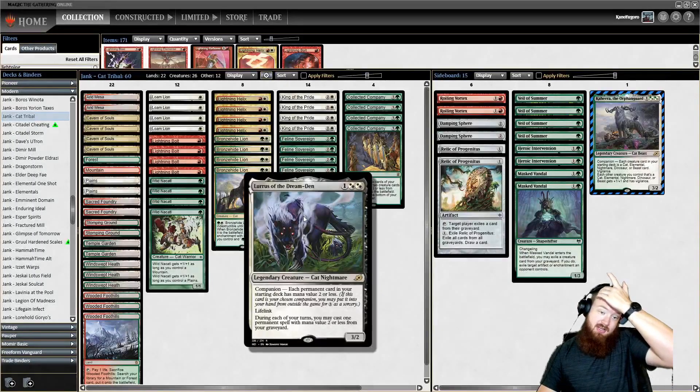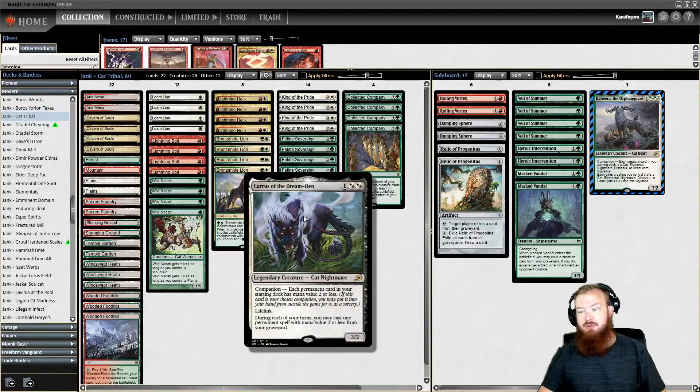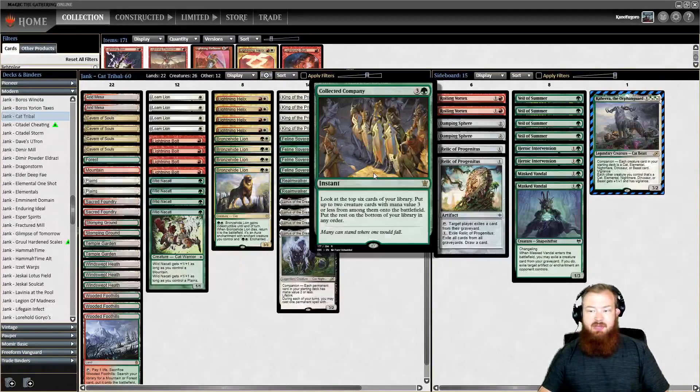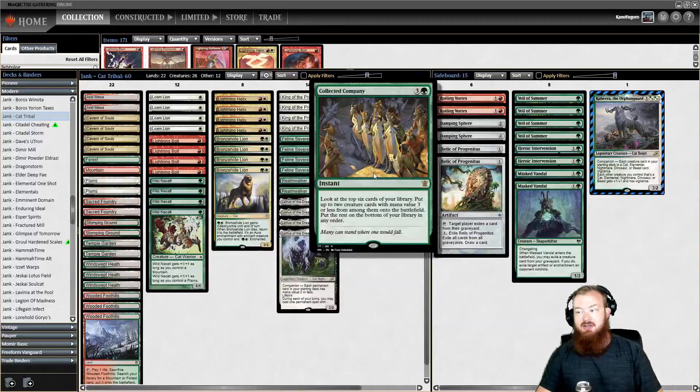We have Lurrus, also another late game value engine. We can play all of our cheaper cats — Loam Lion, Wild Nakadal, Bronze Hidelion — from the grave. And then of course we have Collected Company to top it all off. It's one of the best aggro green cards you can play — excellent value. You can get up to 6 mana worth of cards for 4 mana at instant speed directly onto the battlefield.